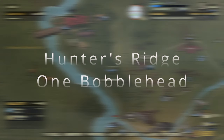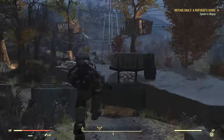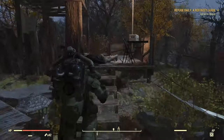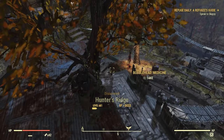Next up we have Hunter's Ridge with one bobblehead. Now this one you can actually grab a lot easier than I did here — you can get it right down below and reach up and grab it. But I just walked around here to show where it's sitting. Right there — boom.